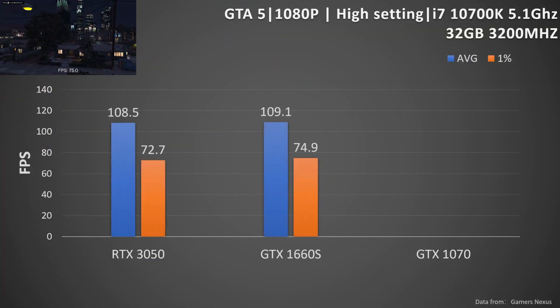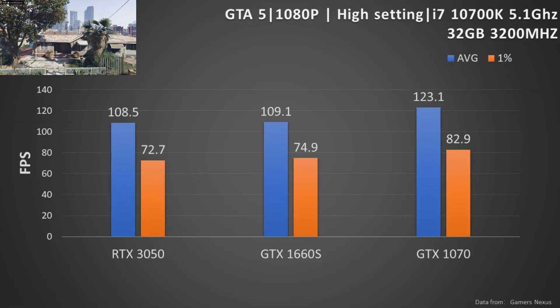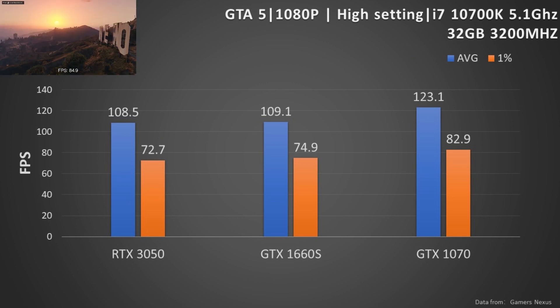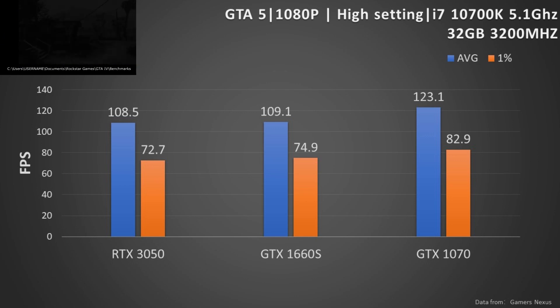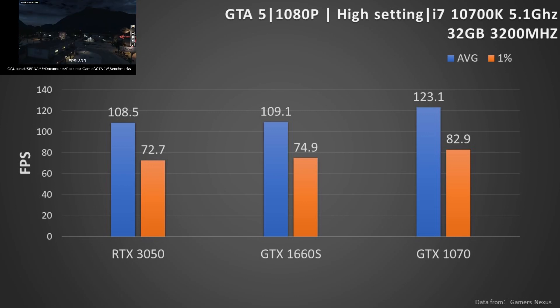Next, we have the comparison of three cards on GTA 5 with 1080p high settings. The platform changes to the i7-10700K. GTA 5 has pretty good optimization for older GPUs, so we can see the GTX 1070 has the best frame rate, with the RTX 3050 just a bit below the 1660 Super.